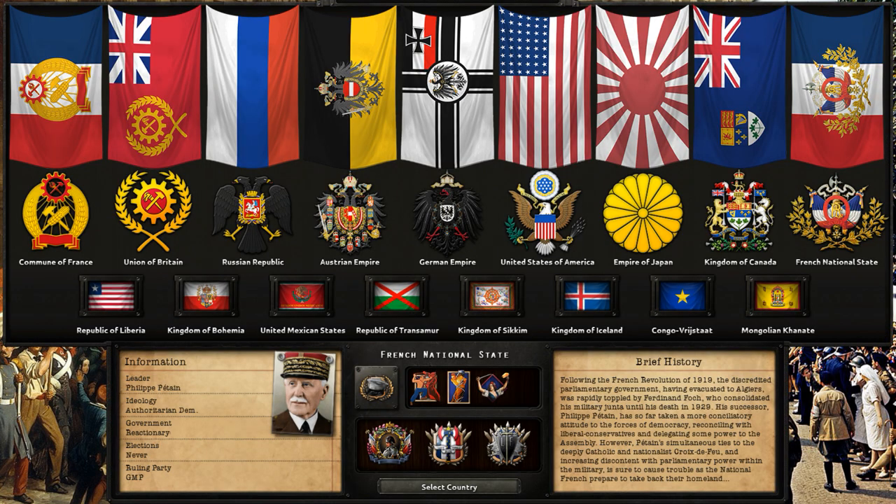Here's some brief history on the French National State. Following the French Revolution of 1919, the discredited parliamentary government, having evacuated Algiers, was rapidly toppled by Ferdinand Fouck, who consolidated his military junta until his death in 1929. His successor, Philippe Pétain, has taken a more conciliatory attitude toward democracy, reconciling with liberal conservatives and delegating some power to the assembly. However, Pétain's ties to the Catholic nationalist Croix-de-Fouck and the increasing discontent within the military is sure to cause trouble as the National French prepare to take back their homeland.